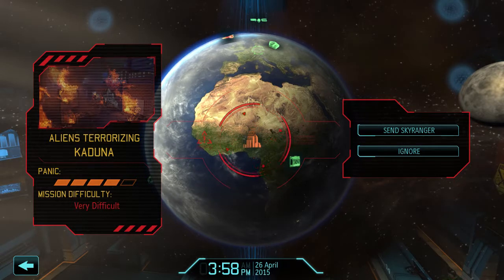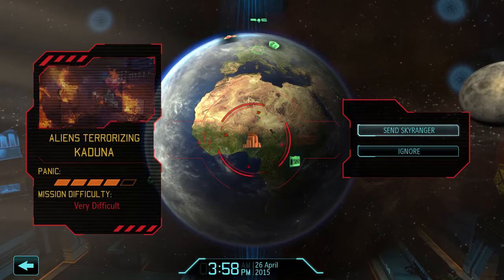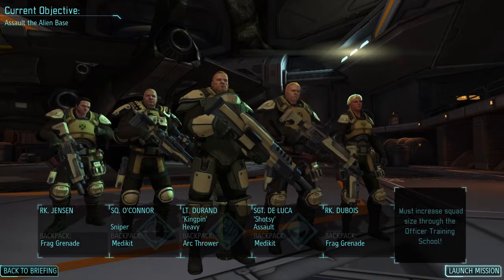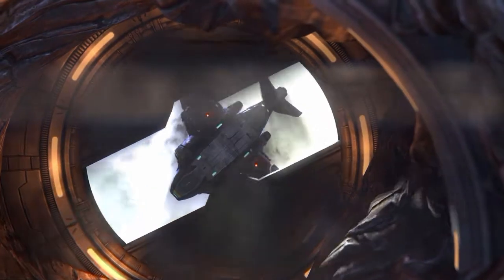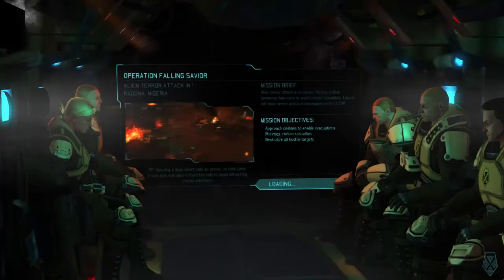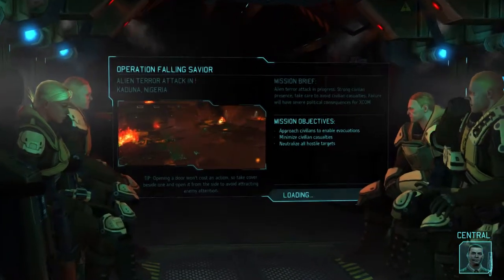Whoa — aliens terrorizing Kanduna. Let's send these guys and try to save them. We have rookie Jensen coming in — he's filling in for Seamus. Let's go. I don't think I gave them an item. Damn, could have had a health pack. Need an assault. Must save these African people — Nigerians. Let's go.